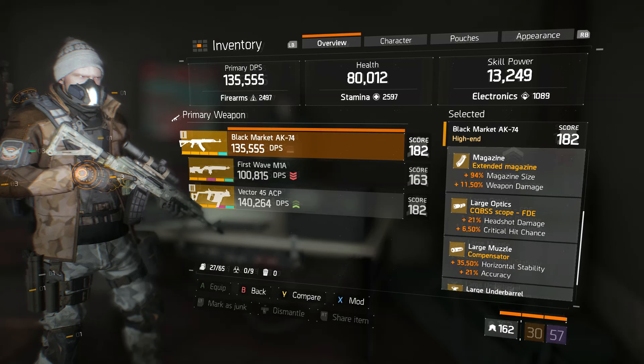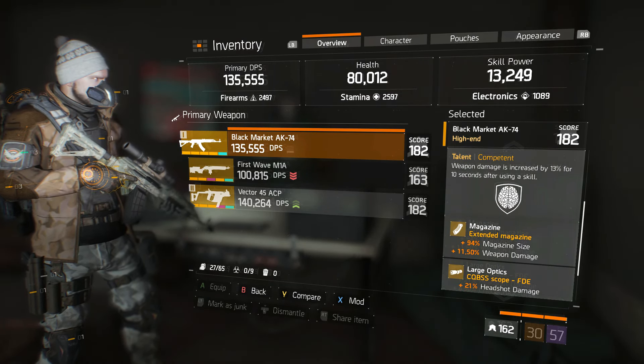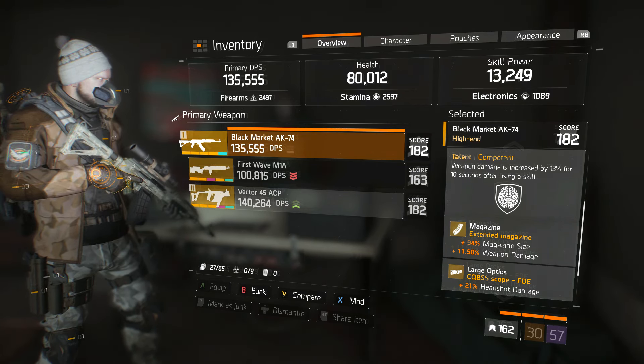First things first, what you want to do is make sure you have a weapon with this talent. It is Competent — weapon damage is increased by 13% for 10 seconds after using a skill.